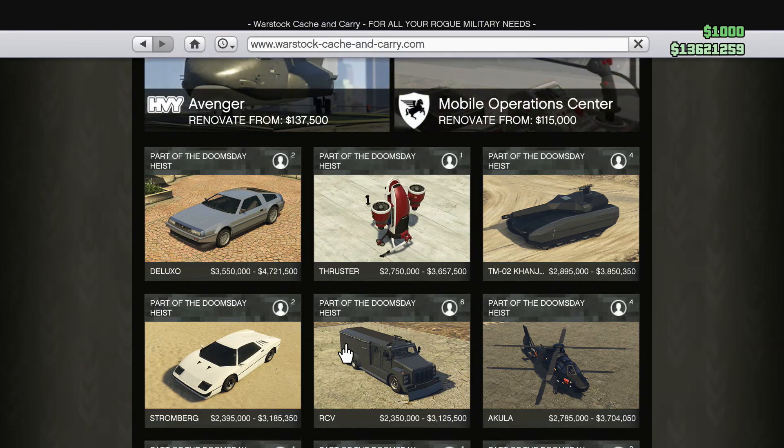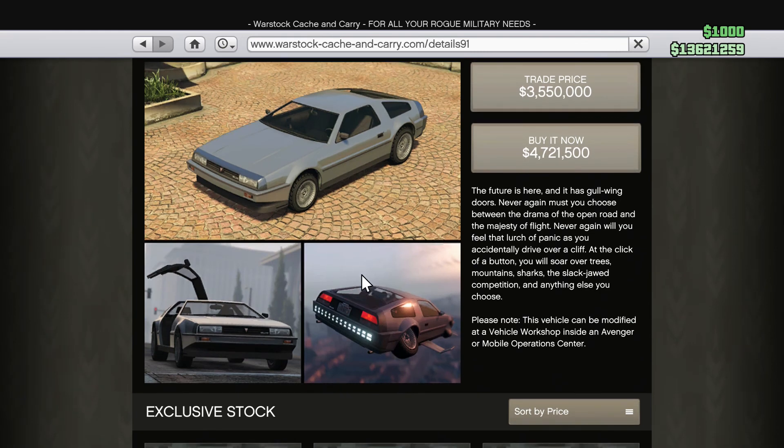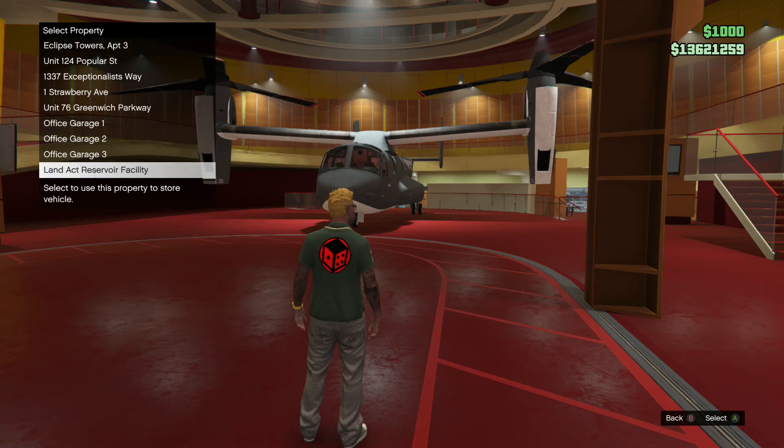The Deluxo can fly in the skies. At this point I'm not surprised — we've already seen vehicles that go underwater, futuristic military tanks, and jetpacks. It comes with a 4.7 million dollar price tag, which is definitely kind of high, but we've got to check it out. Let's go ahead and buy it and get it delivered to the facility.